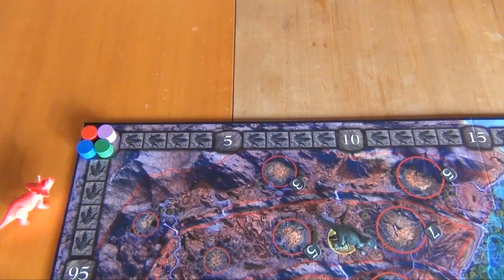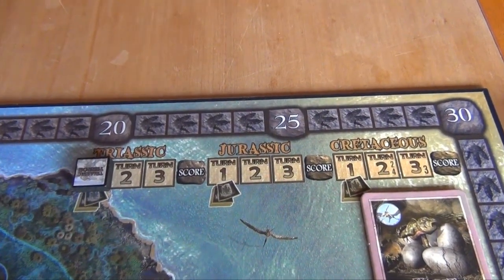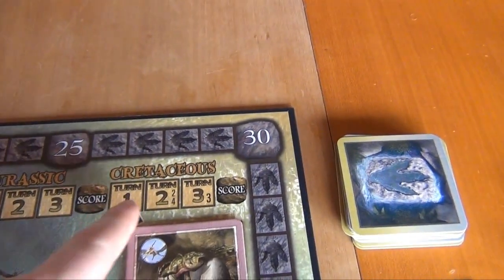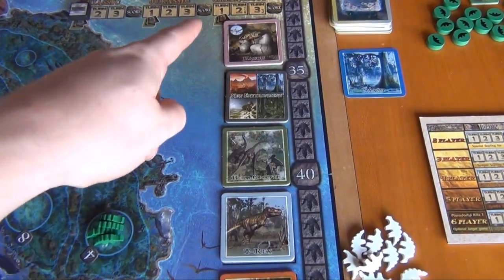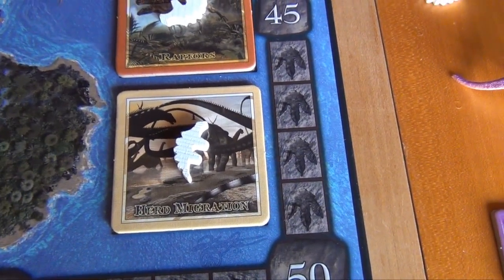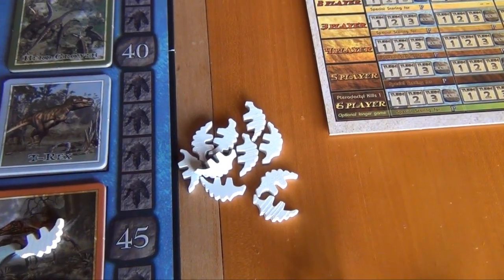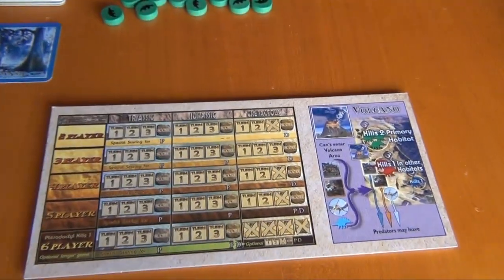In a four-player game, the first two habitats will give victory points during scoring but the third one won't. Around the board we have a scoring track where everybody starts at zero. Over here we have the turn track — the game is separated into three geological periods, each consisting of three turns. The four-player game will end on the eighth turn, so the last period will only go over two turns. Then over here we have the action tiles.